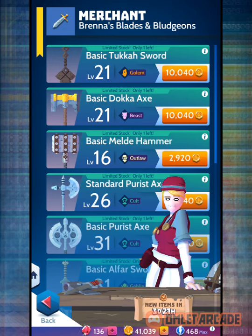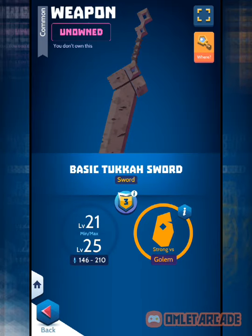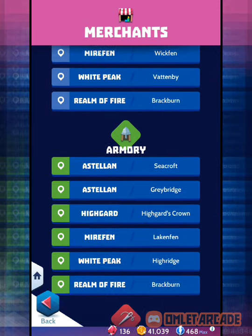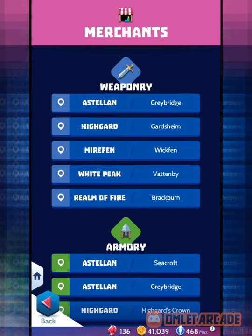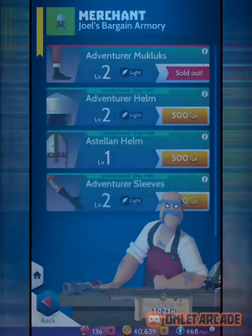Buy everything up until you get into White Peak — do not buy anything in White Peak. Here's why: you'd spend 10,000 on a weapon that doesn't even have any charm slots. That's ridiculous. Instead, you could merge or forge two basic weapons to get a common weapon, which has one or two slots. Then take those common weapons, merge them, and get a blue weapon. Within two or three weeks, or if you open a present box with a better weapon, you're golden.